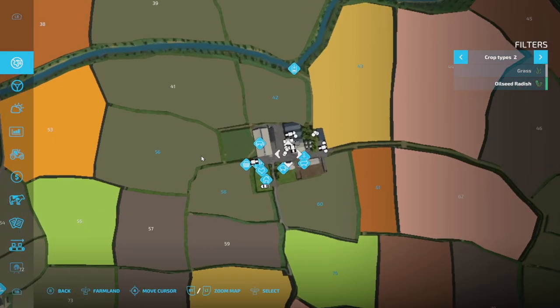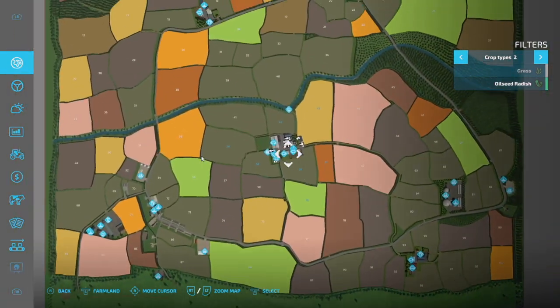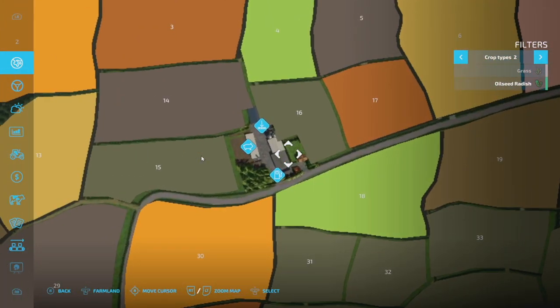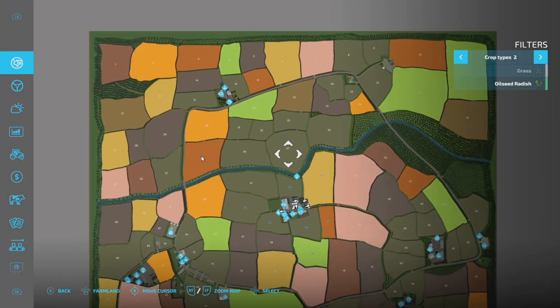So to recap the four farms: Greenlands Farm is right in the middle, Greenside Farm is at the bottom right-hand corner, Roadside Farm is at the top left, and Woodview Farm is at the top right.